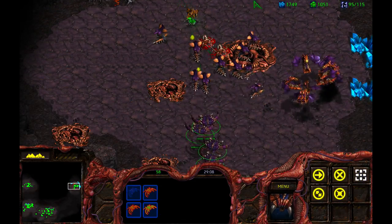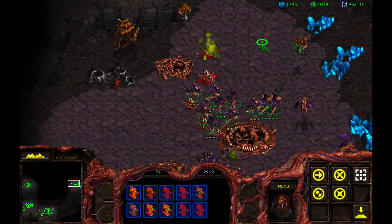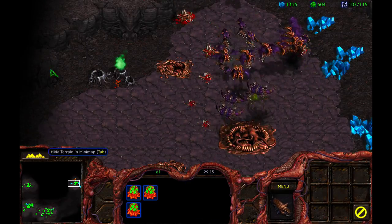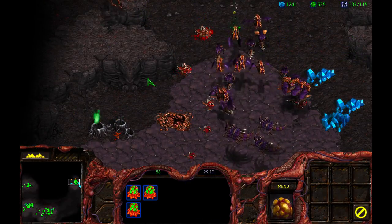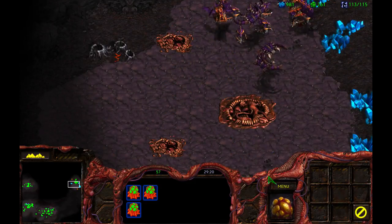Easy Mutas — you will get destroyed by those Hydralisks. Let them come to us. Now go get them, Guardians. There we go. In the meantime, start making Mutalisks. You guys start making Mutalisks too. Terrific.